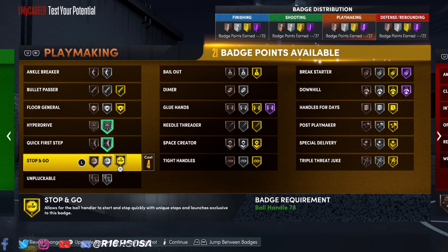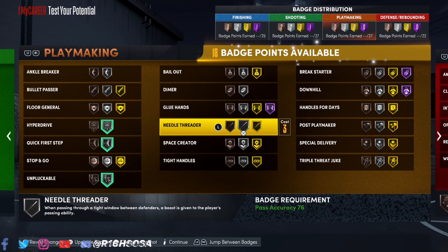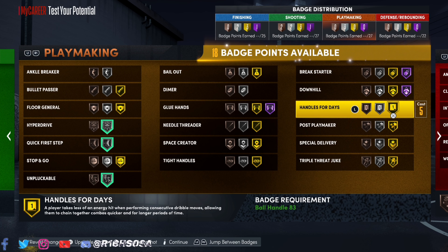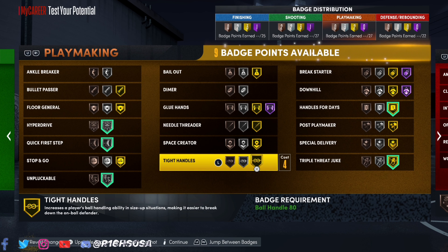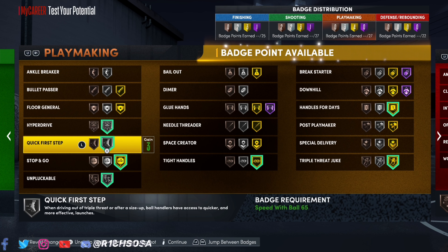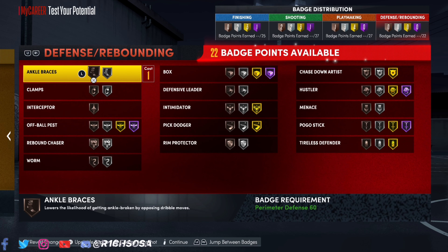For playmaking, I'm going with silver hyperdrive, quick first step, unpluckable, gold handles for days, and triple threat juke on gold. With nine remaining badges, tight handles on gold is really good. For the last badge, bullet passer or bail out — it really comes down to which game modes you're going to be running.